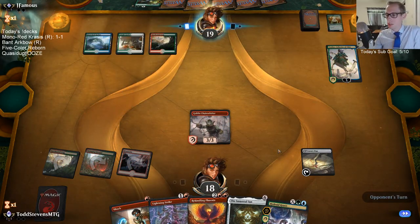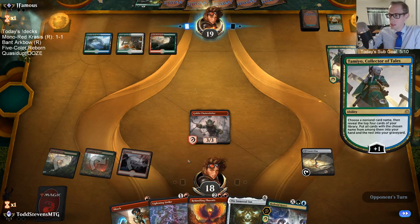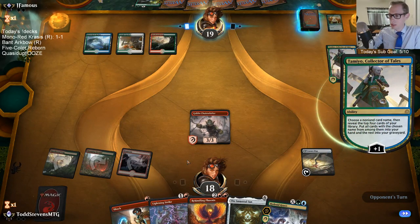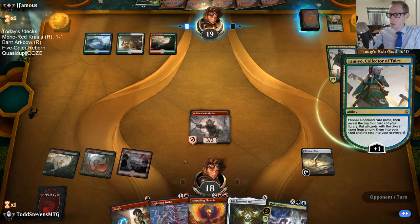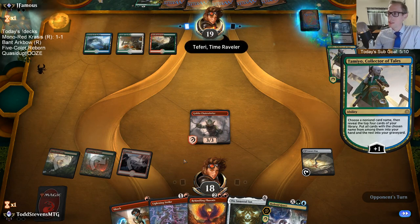That Tamiyo is going to be difficult to deal with, to say the least. I'm not going to upkeep Scry here because I may want to play Phoenix — if we draw a land I don't want to lose access to the mana.